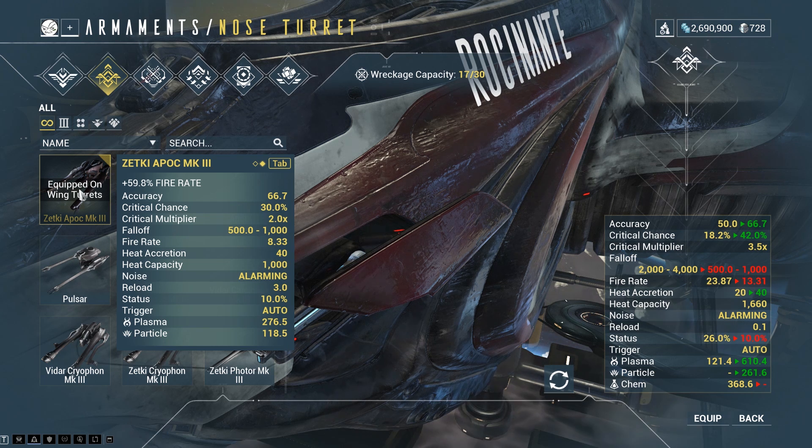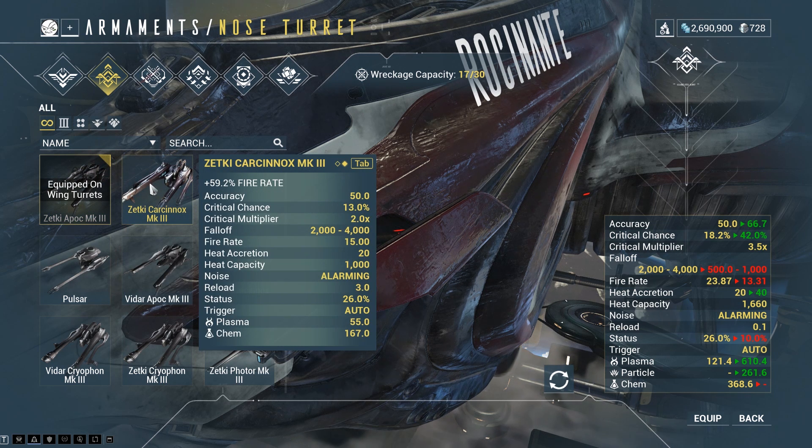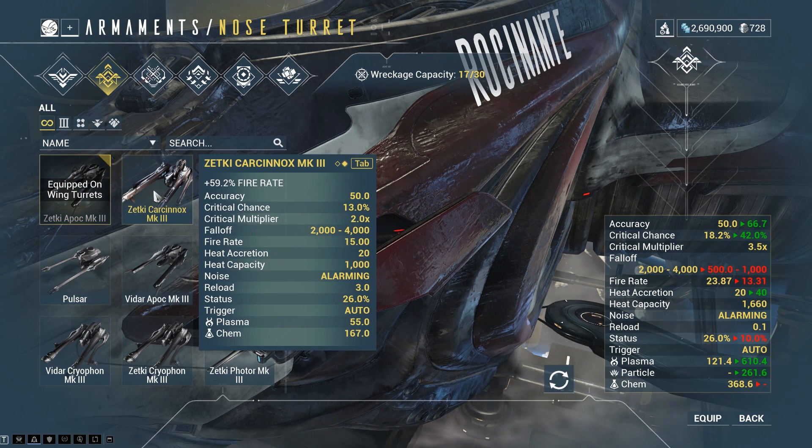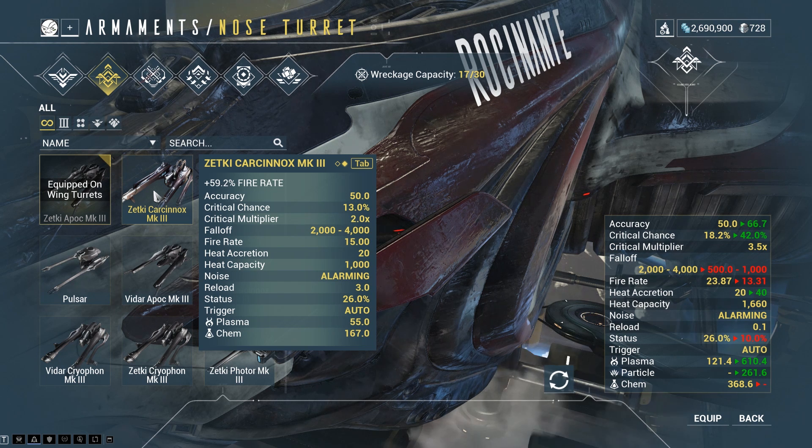We finally come down to the base damage. The Zekti Apoc gets almost 400 from the base damage, and the Karsenok only gets slightly more than 200. So in terms of damage, if you can get the enemy in range, the Apoc is a beast — not only does it have high critical, but also really high base damage. But the Karsenok has better fire rate, so DPS-wise it also does a decent amount. On top of that, it can start shooting enemies at a further distance, meaning you can start doing damage sooner. The Karsenok also has lower heat acceleration, so there's more room for mistakes, and overall shots fired is roughly double the Apoc.